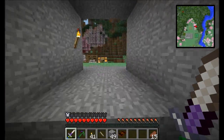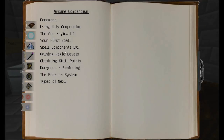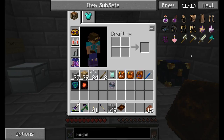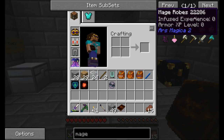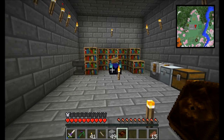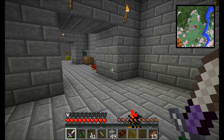One thing I'd like to work on is probably better armor. Let's take a look at the options Ars Magica gives us. There are two types of Mage Armor: the Mage set and the Battle Mage set. Mage Armor is more enchantable, and wearing a full set gives bonuses to mana. Battle Mage Armor is more protective but has fewer bonuses. It's a trade-off — better mage spells or better protection.